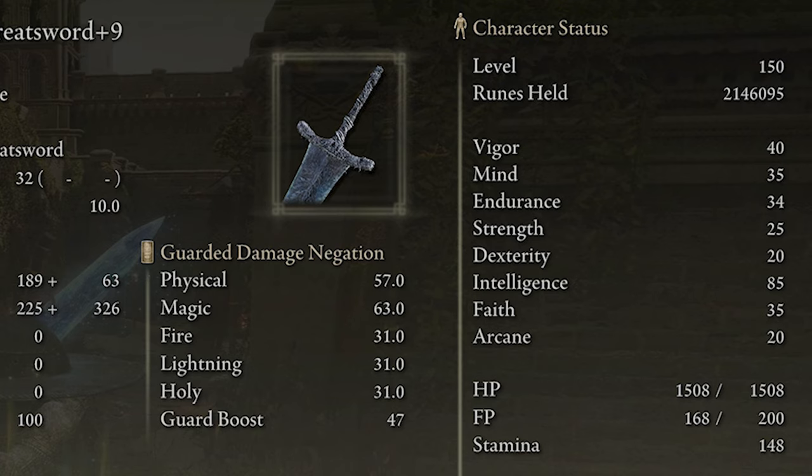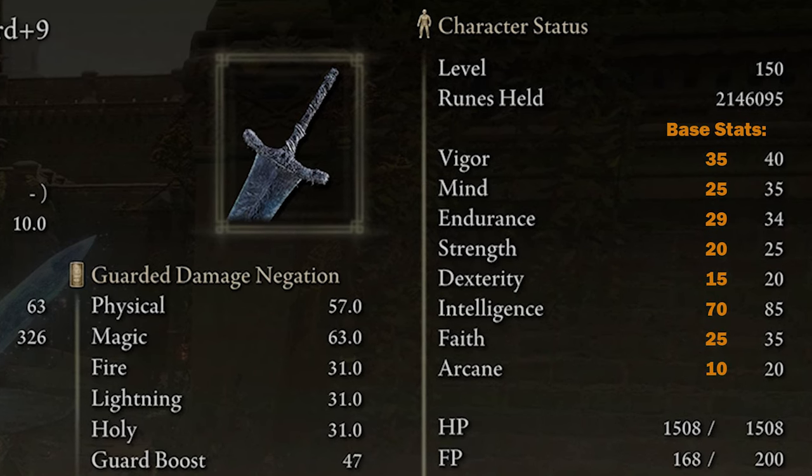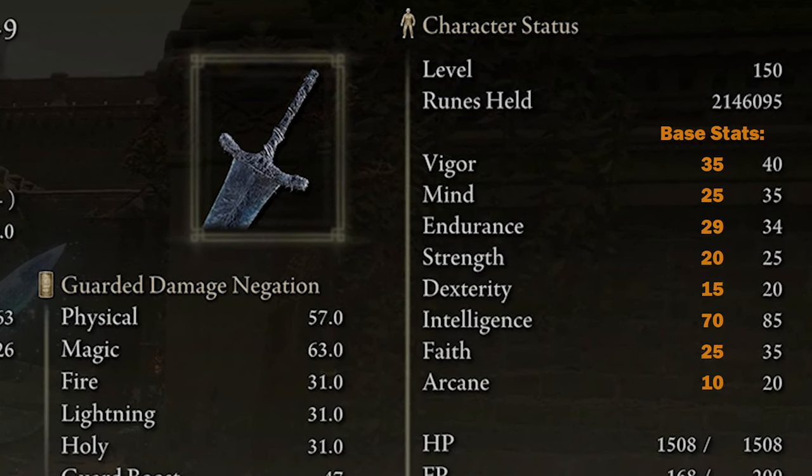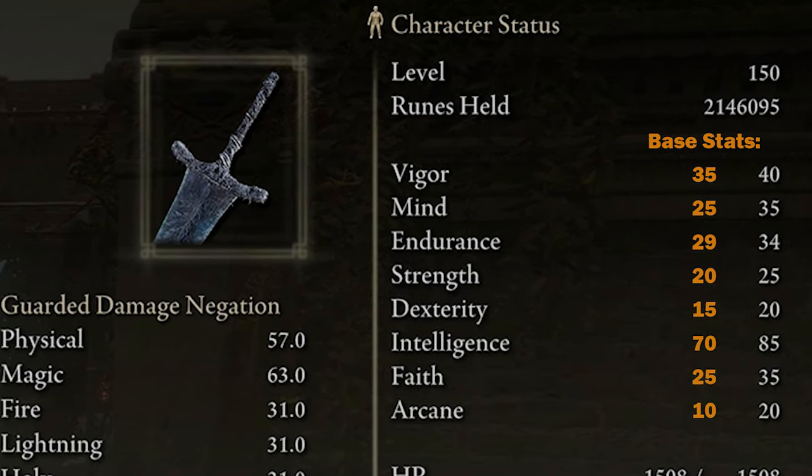Because I have Godrick's Great Rune, Marika's Soreseal, and the Intelligence Talisman, the base stats without any boosts are: 35 vigor, 25 mind, 29 endurance, 20 strength, 15 dexterity, 70 intelligence, 25 faith, and 10 arcane.